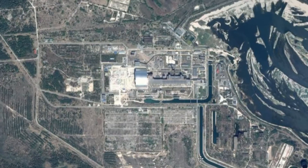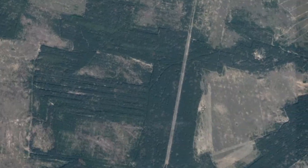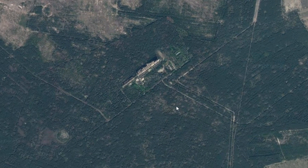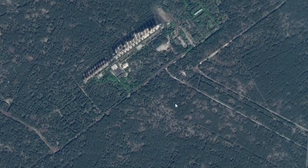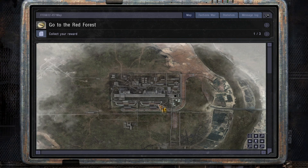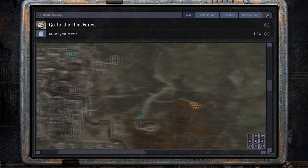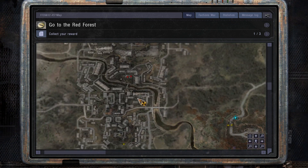Furthermore, the locations really don't match. On one hand we have the real-life Duga radar inside the forest and quite far from the power plant, and on the other hand we have the Lemansk radar, which is in a city next to the Red Forest, very close to the CNPP.